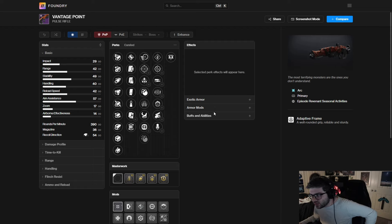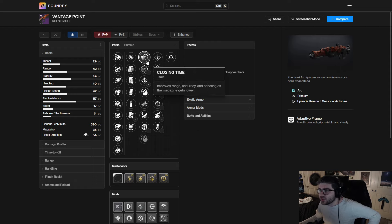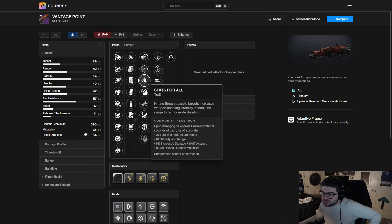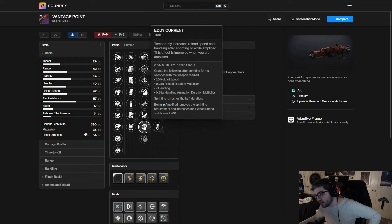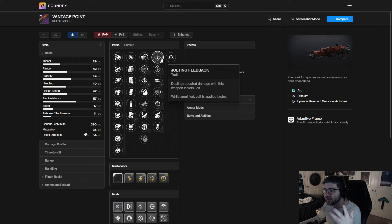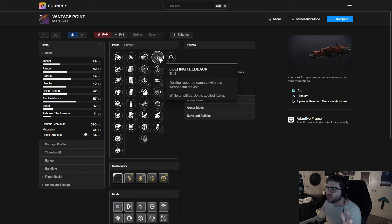Next up we have Vantage Point — an adaptive arc pulse rifle. Pulse rifles are actually pretty solid in PvE now. In the first column we have the new perk Closing Time, which is mainly a PvP perk. Stats for All is a pretty decent PvE perk. Eddy Current is actually pretty solid now with the buff they gave it. We also have Jolting Feedback, the brand new perk — in lower-tier content I feel like you're never going to get value out of it because you just kill enemies super quick.